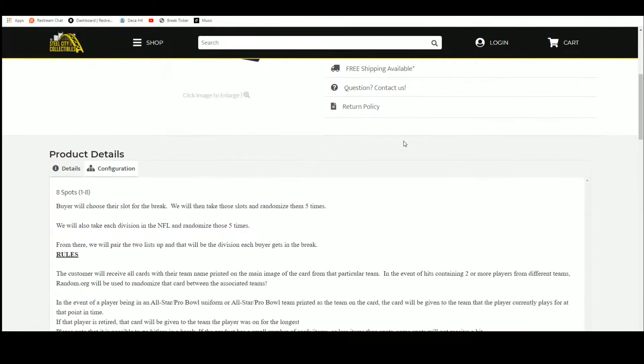That's the only issue I have with this — sometimes it just doesn't make sense. I understand everybody has their reasons. If you're PC-ing a certain person and you want all the cards graded to keep them in the condition they're in, it makes sense. Who am I to tell you what you can do? Eight spots in the break, buyers chose their spot. We're going to randomize them 5 times, then take the NFL divisions and randomize those 5 times, pairing the two lists so every buyer gets a division.